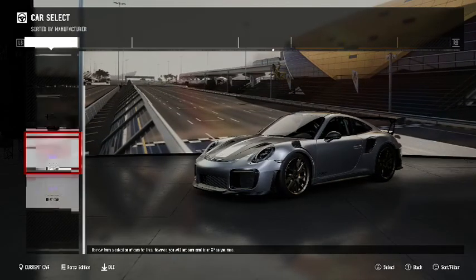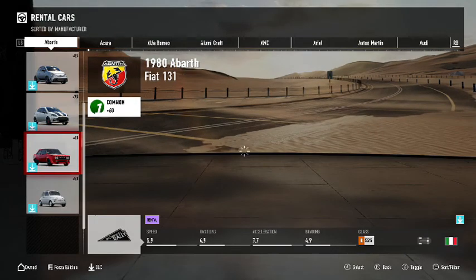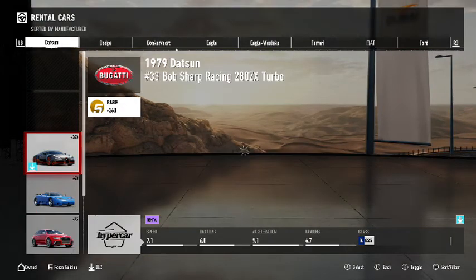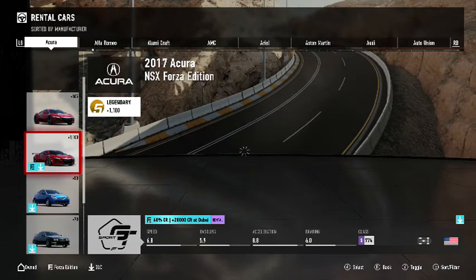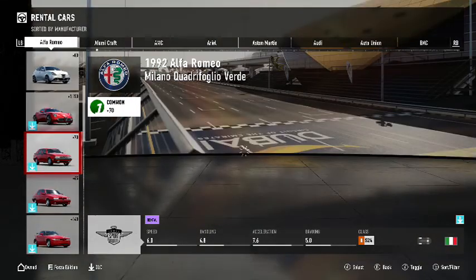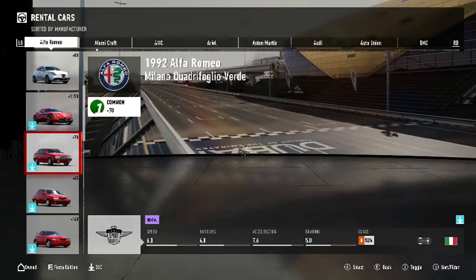I almost definitely know what we're going to take. Oh, there it is — I skipped over it. It's the Forza Edition one, okay. We're going to take this, it's simple as that. I guess that's installing.